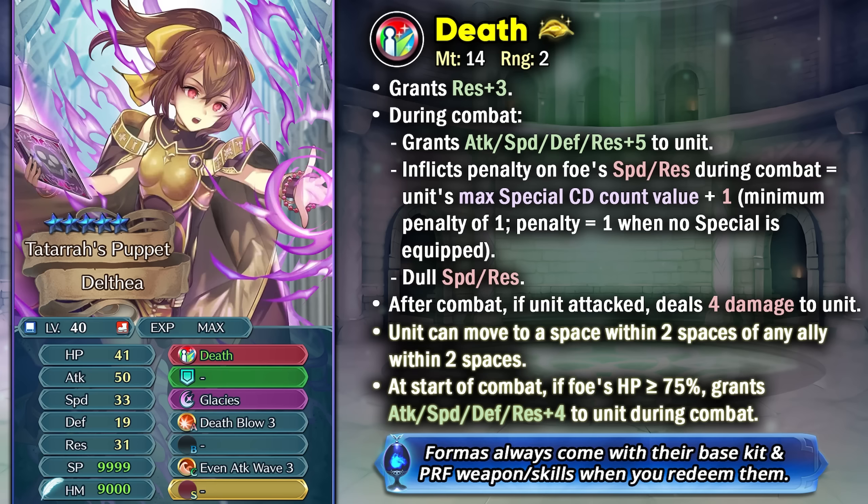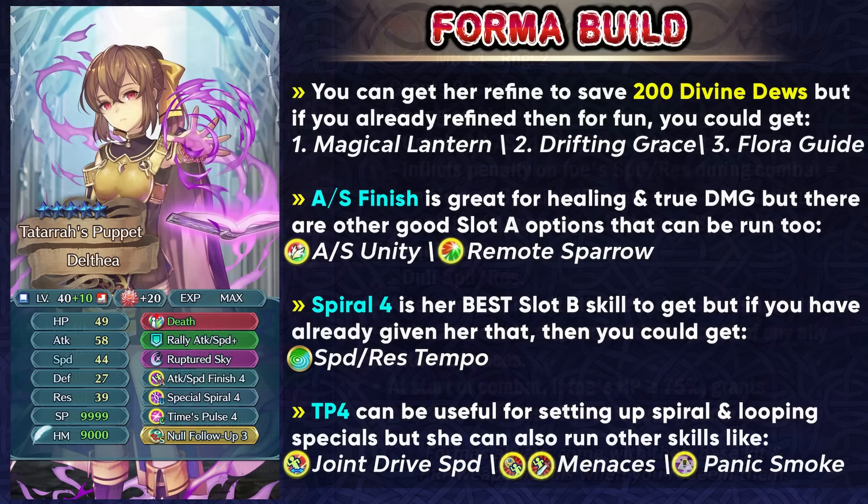It is not as good as before because we have Guidance Force, so a lot of infantry units can pretty much jump by using that, but still having this in her weapon refine is definitely really nice and does make her a bit more unique — even without Guidance Force she's going to be able to jump. She's not really going to be an insane mage but definitely a pretty nice unit if you're a big fan of her, and using this Forma you can get some updated skills. If you're trying to build her up you can try and get her weapon refine, which can save you 200 Divine Dues if you get it in Forma, but if you've already refined her weapon then you can try and get some other weapons for fun. For slot A she has different options.